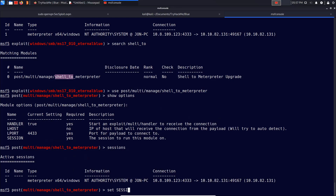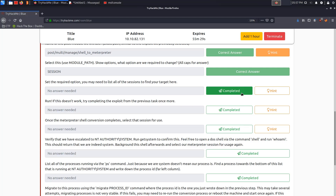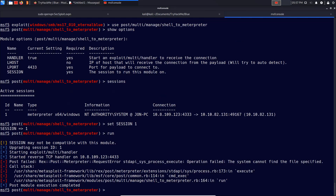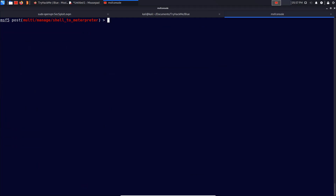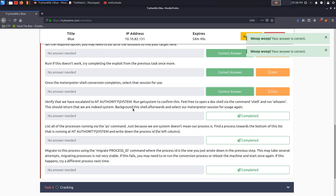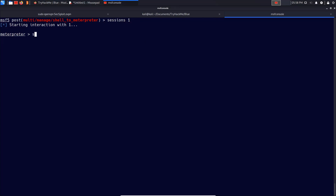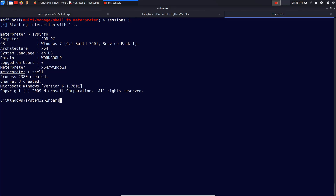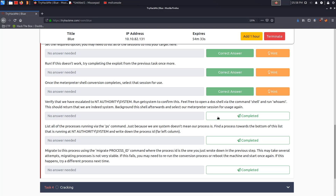We list sessions, then set session to session 1 and hit run. This attempt fails because we already have a 64-bit Meterpreter shell with NT Authority — most of the work is already done. We go back into our Meterpreter session using 'sessions 1'. To verify we've escalated to NT Authority, type 'sysinfo' in Meterpreter, or get into a shell and type 'whoami' — we can see we are NT Authority.